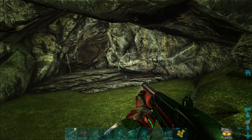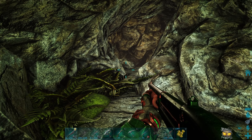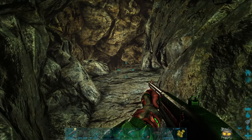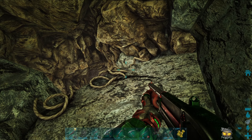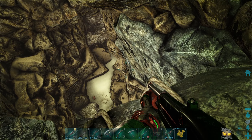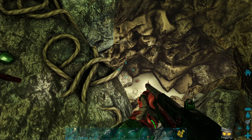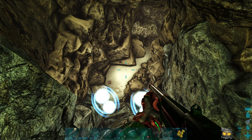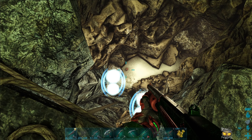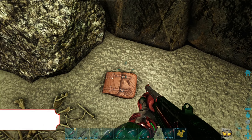Dann versuche ich das mal einzuhauen. Ja, kann man – siehste! Und hier unten, ist das eine Sackgasse oder was? Weiß ich nicht. Da müssen wir unten auch noch gucken, ob da irgendwas ist. Gut gesehen mit dem X! Ich hab dir einfach nur hinterher geguckt und dann hab ich gesehen: hier liegen auch nochmal Seile – also sagt es uns, wir müssen uns hier abseilen normalerweise. Aber wir haben Tech-Schuhe an! Oh, deswegen können wir da so runter.